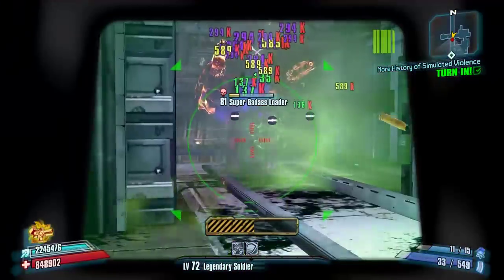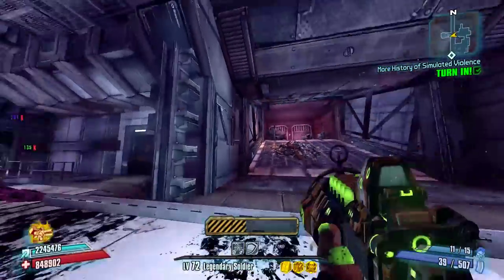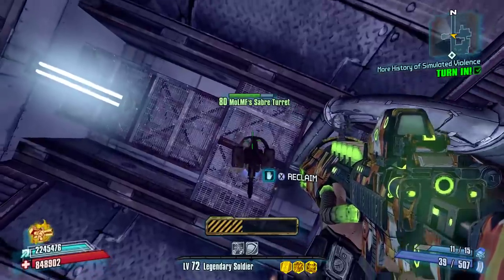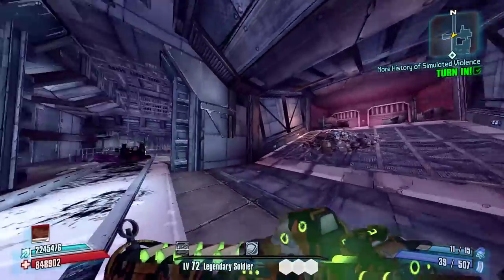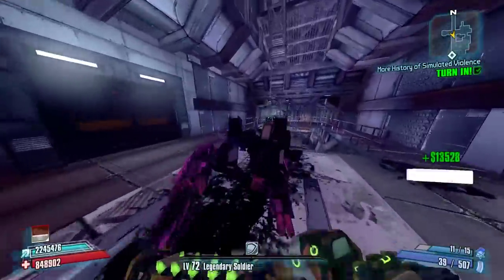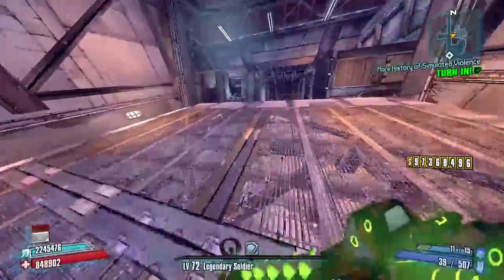It takes over two magazines to kill this guy, but a third magazine almost killed him and the turret finished him off. We've now got our turret back and we are down to right around 546 ammo.